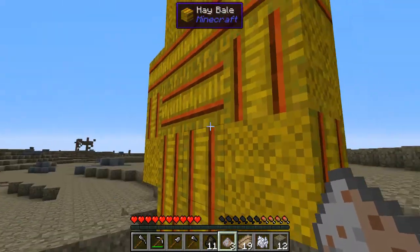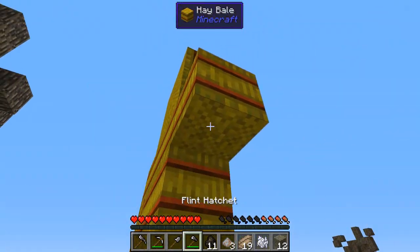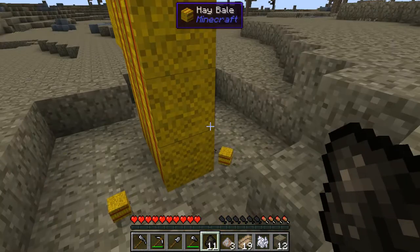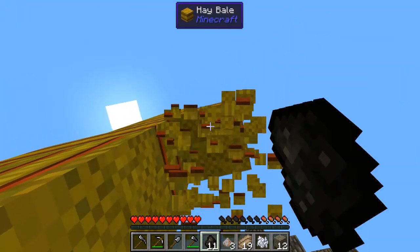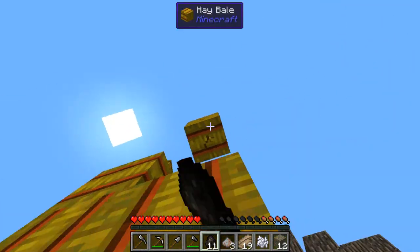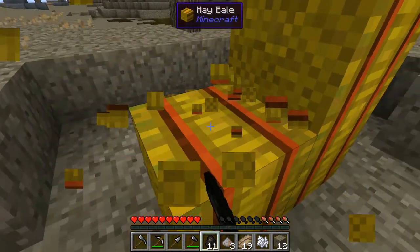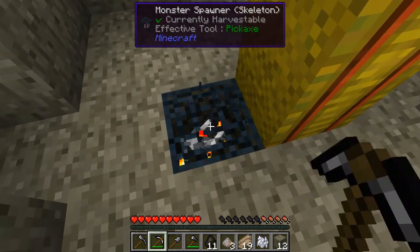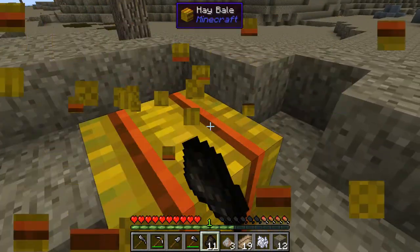Sometimes these are supposed to spawn with grass underneath them, but unfortunately cracked sand when exposed to sun will override the grass and pretty much kill it all. But this is still pretty useful because we can eat this. I have no interest in a mob spawner right now — I feel confident I can find more. So we're going to go ahead and get ourselves wood and as much other materials as we can.